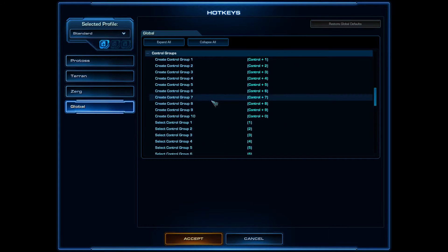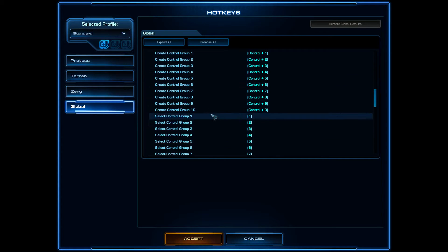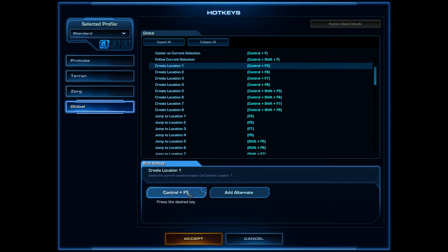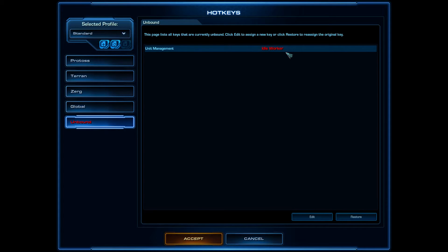For a more common hotkey layout like Standard, Control+1 selects control group one, but the cameras are very difficult to reach and create. F5 is very far away. You should think about using Create Location on F1 and Jump to Location with F1 as well — though you'll see something will be unbound, like Idle Worker, so you can choose a different hotkey for Idle Worker.